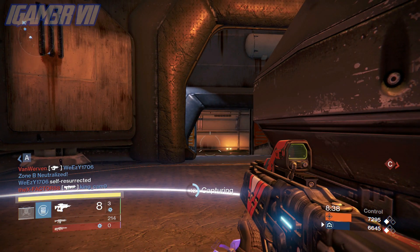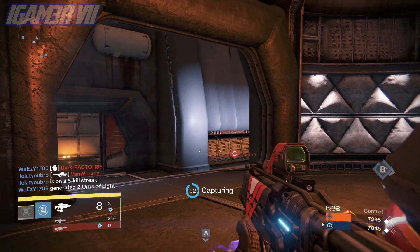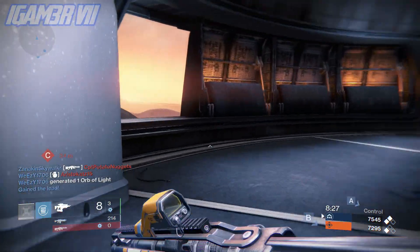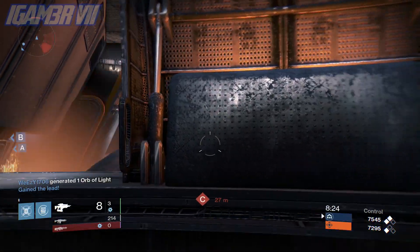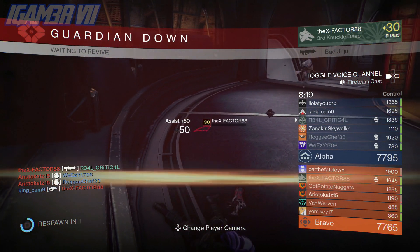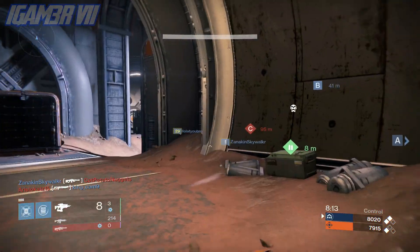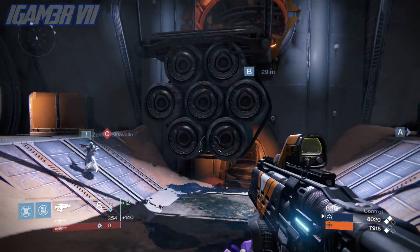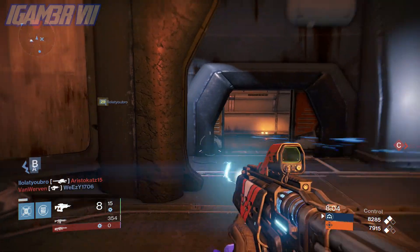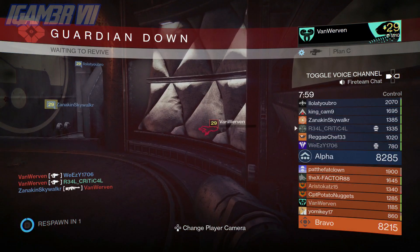Hello guys, iGamer7 here, and in today's Destiny video I have some amazing news. We found out a bit more about the Dark Below DLC coming to Destiny on December 7th or 9th. In this video I'm going over a couple of things — in the last video I talked about exotic shards so I won't be covering those. This video is mainly about the Fourth Horseman, which is technically not a new item but has received a new name and has been confirmed to be coming in the Dark Below DLC.